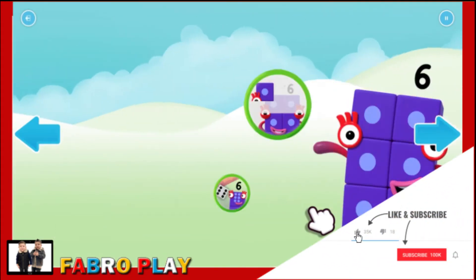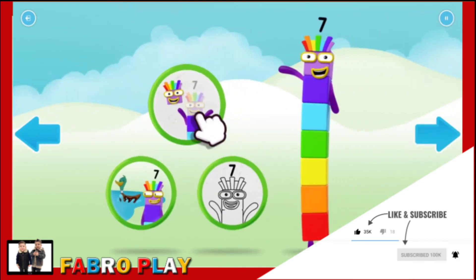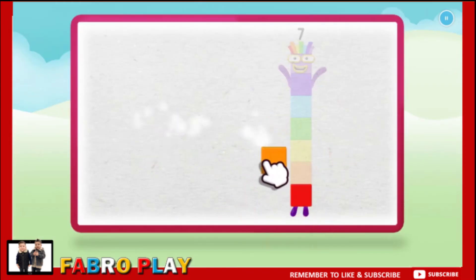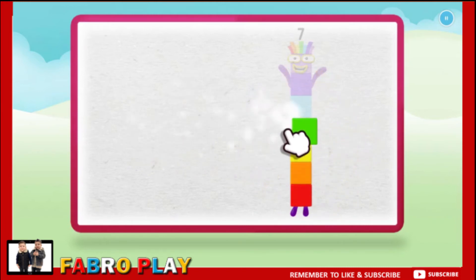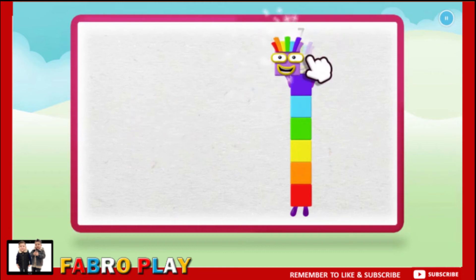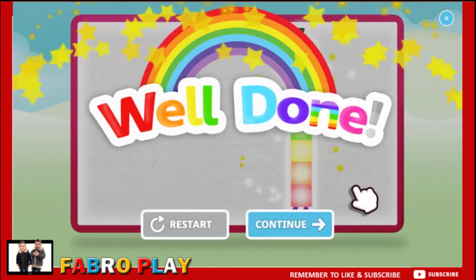Welcome to Numberland. Let's make and play with the number blocks. Make. Let's make number block seven. One. Two. Three. Four, keep it up. Five. Six, one more to go. Seven. Well done. Continue.